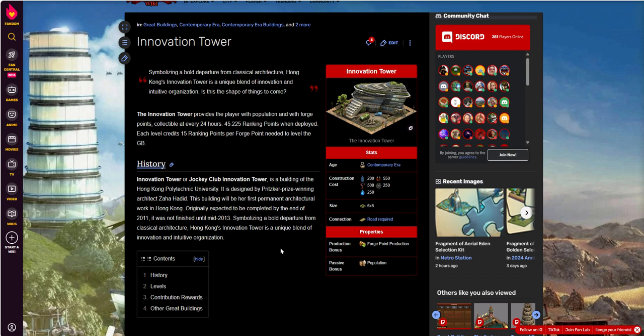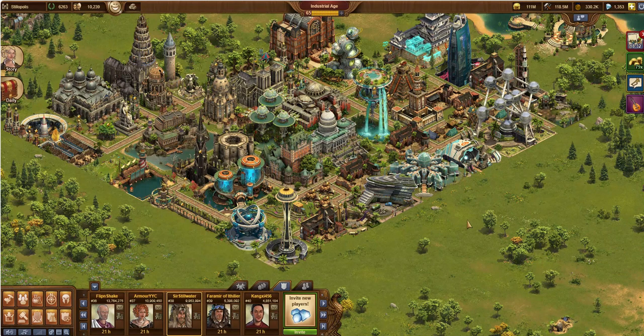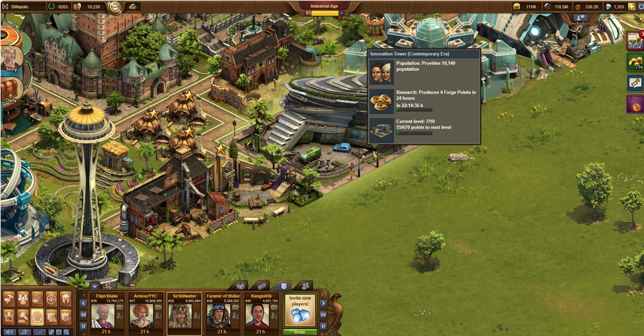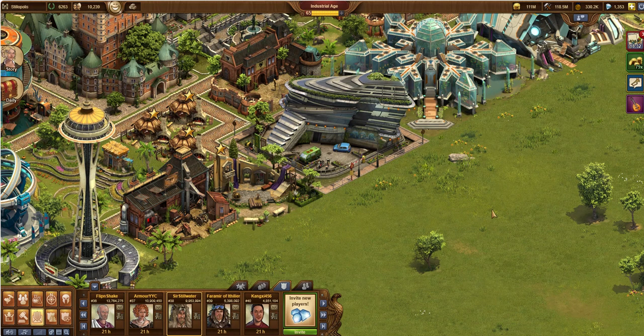If you have ideas for future videos, please leave them below — that'll help spawn some ideas so we can get videos that are helpful and insightful and share with the community. You can also email me at foesirstillwater at gmail.com. So, this is the Inno Tower — here it is in the wild. It's kind of cool looking, but that's all there really is to it. It's a lot of square footage for 6 FPs at level 10. I'm at level 7 and I'm getting 4 — so that's really not a great return, but it's part of the collection.